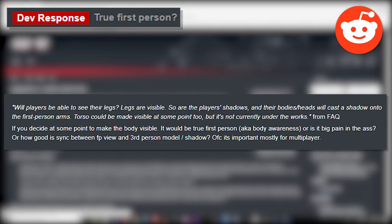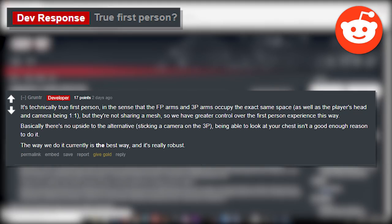True first person: will players be able to see their legs? The developer notes that legs are visible, shadows are visible, and the body and head will cast a shadow onto the first person arms. The torso could be made visible at some point but is not currently in the works. The developer replies that it's technically true first person in the sense that the FP arms and 3P arms occupy the exact same space, and the player's head and camera are 1-to-1, but they're not sharing a mesh, giving greater control over the first person experience.